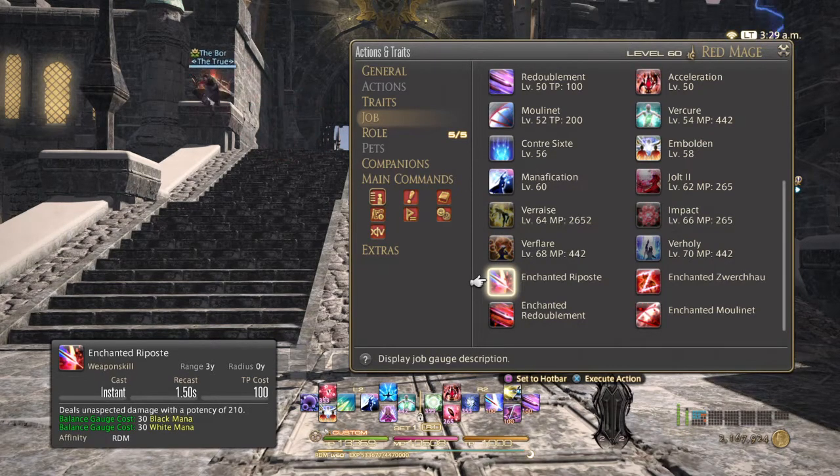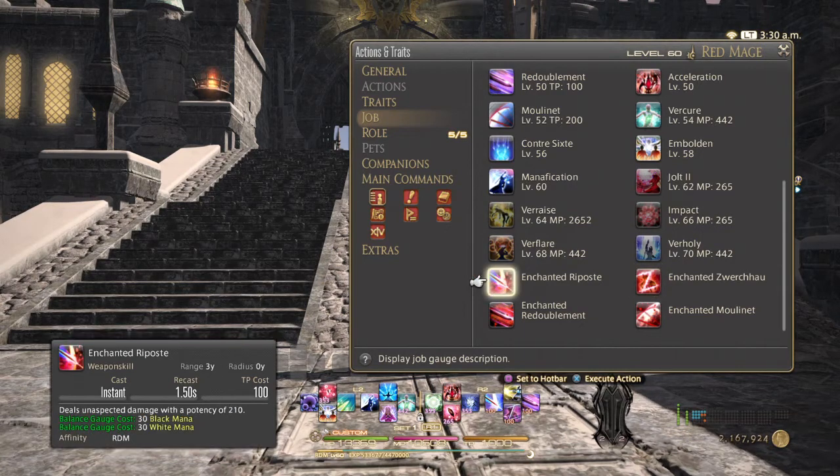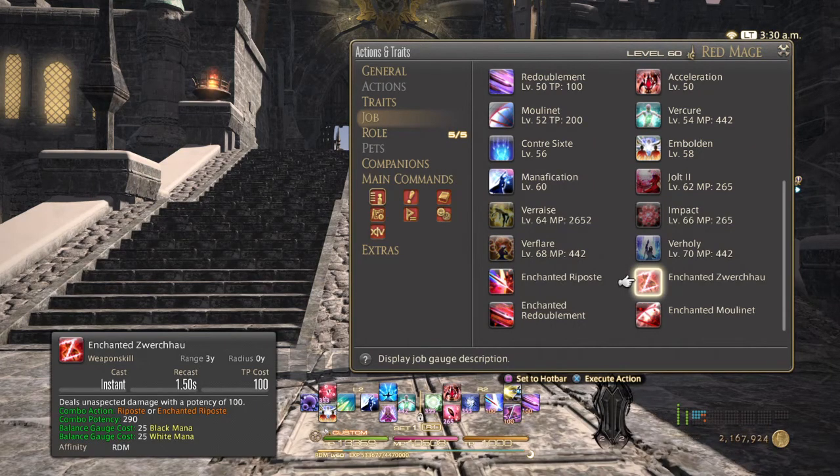First off, we have Enchanted Riposte, which its global cooldown goes down to 1.5 seconds and its potency goes up to 210. It will consume 30 black and white mana to use Enchanted Riposte — that's a nice potency boost. Next, we have Enchanted Zverschau, which also has a recast of 1.5 seconds. Its base potency is 100, but its combo potency goes up to 290. Riposte was originally 130, gaining 80 potency. Enchanted Zverschau's combo potency was 150, meaning it gained 140. It will consume 25 black and white mana to use Enchanted Zverschau.